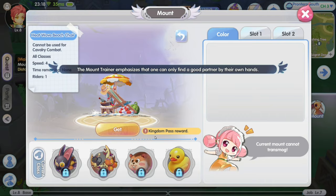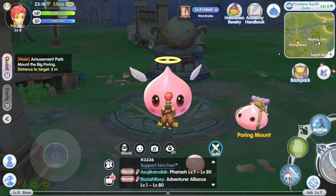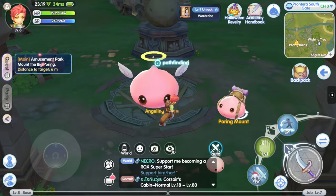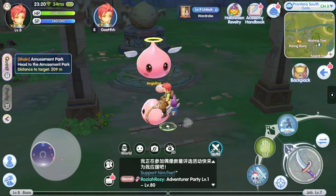Kingdom Pass reward — is that a battle pass? So before we continue playing, let's check out the cash shop. I can't find the cash shop — it's probably locked because I'm still early in the game. Let's do the quest. Amusement park — there goes the mount. Ride. This is what we press to mount the poring. I thought it was a Peko Peko. This is fine. Let's go to the amusement park.